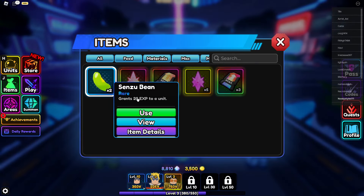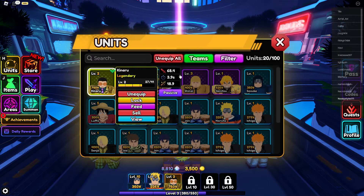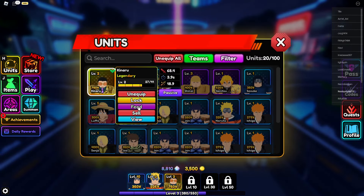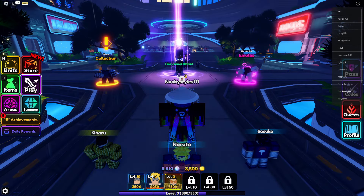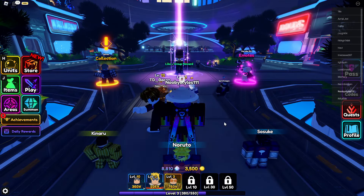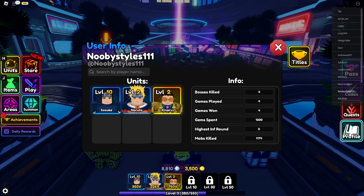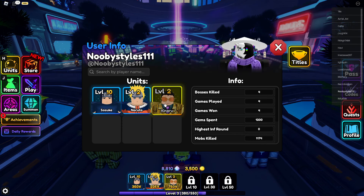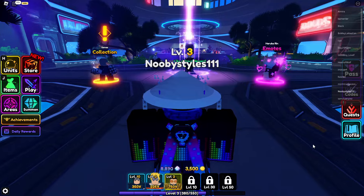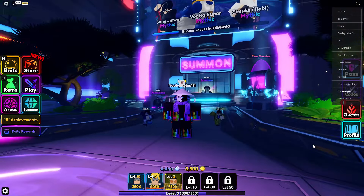Important: you have to go into Items to feed the bean — do not go to the Units tab and feed from there. You must do it from Items. After that, go into your Profile and click on any one of your units — just click it once and then close that out.